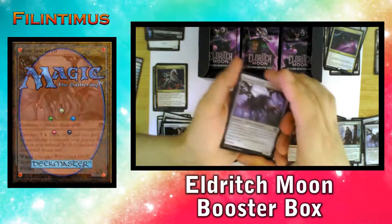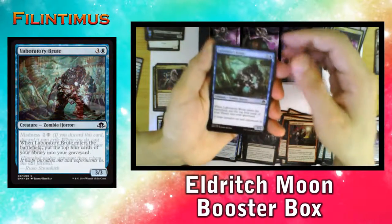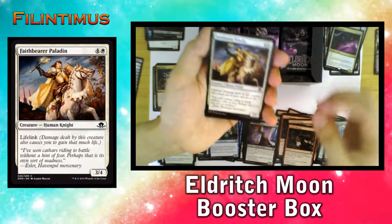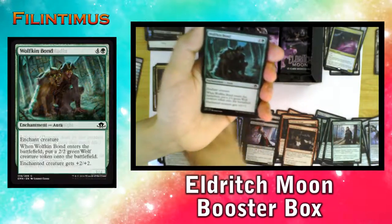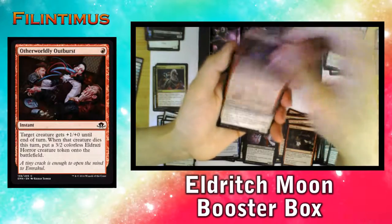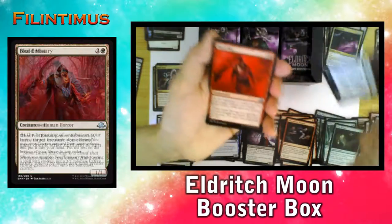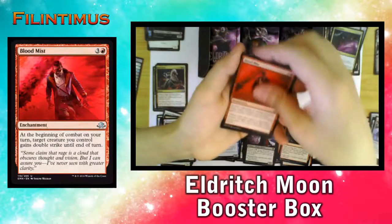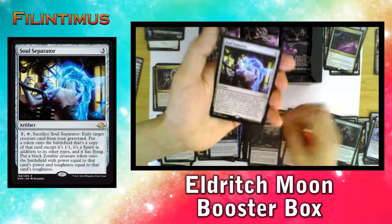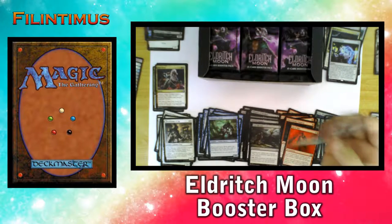Going to open our Liliana packs. We have a Wretched Griff, Strange Augmentation, Laboratory Brute, Weirdest Vampire, Stensia Banquet, Fathbarer Paladin, Wolf-King Vaughn, Swift Spinner, Otherworldly Outburst, Extricator of Sin, a Foul Emissary, a Blood Mist, a Graf Harvest, and a Soul Separator.